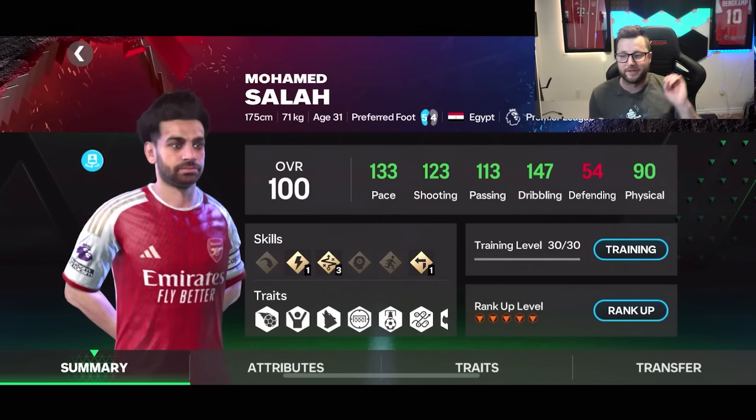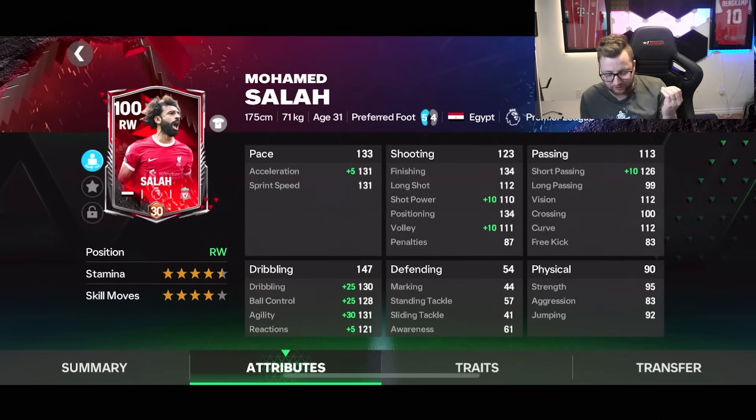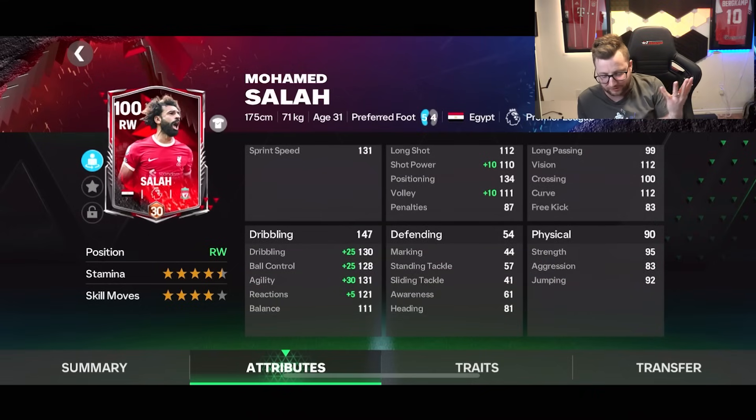Let's look at these stats in detail. Everything about this card: 133 pace, 123 shooting, 113 passing, 147 dribbling, 90 physical — which I really like. In general stats, 131 plus 5 on the acceleration sprint speed. You could get a little bit more if you boosted that stat, but I just wanted to be really strong in dribbling. We've got basically 155 on the dribbling, almost 155 on the ball control, 161 on the agility, 126 on the reactions. Balance is good. He's got four-star skill moves — he'll basically do everything except the rainbow, although I feel like I've done the rainbow with him, so maybe it is five-star.